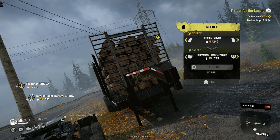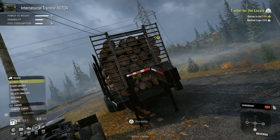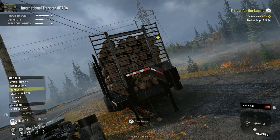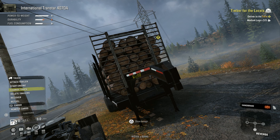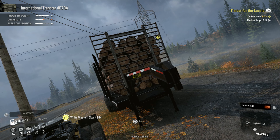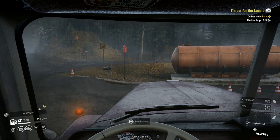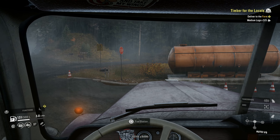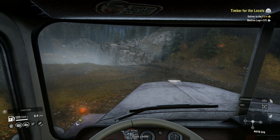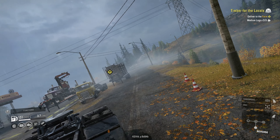Let's swap over here — we want the White Western Star. I should have left a little bit in this one, but I should be able to fix it later. We don't need to burn a bunch of fuel with all-wheel drive, so let's turn that off, get over here, get into reverse, and hook up to this trailer.